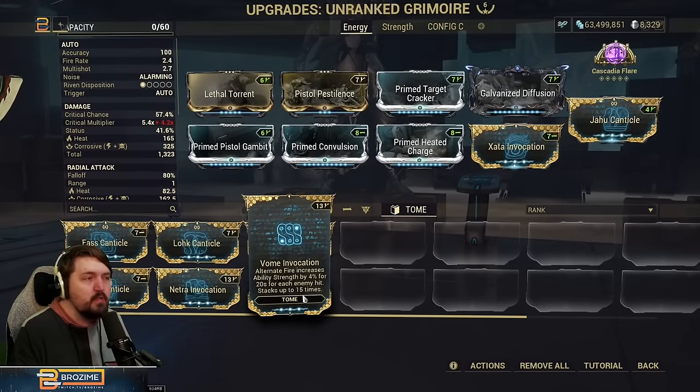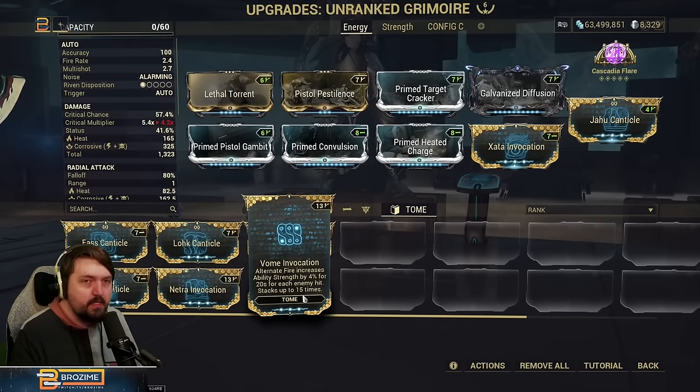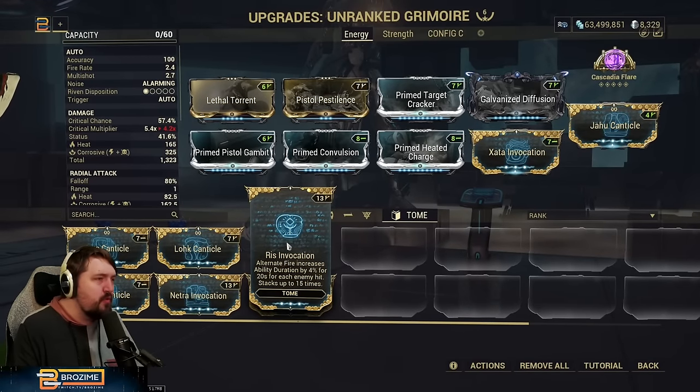Of those three, I think strength is going to be the most popular because hitting certain strength thresholds gives you quite a lot to work with. This is just another way to reach some of those thresholds — especially for newer players that don't have access to fully leveled prime mods to hit different breakpoints. Ability duration is not usually something we'd seek a stat-stick for, but I could see that being useful.